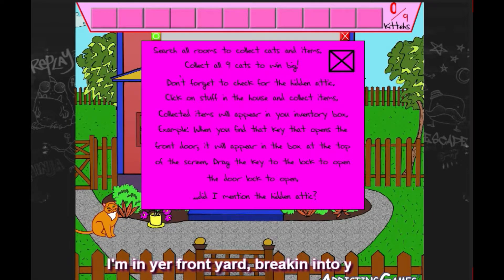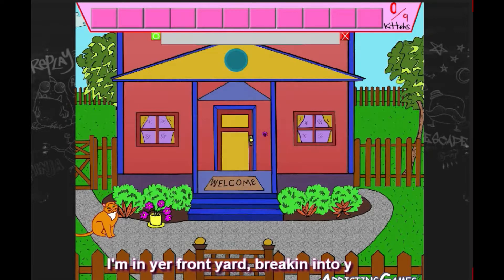Search all rooms to collect cats and items. Collect all nine cats to win. Don't forget to check for the hidden attic. Click on stuff in the house and collect items — collected items will appear in your inventory box. For example, when you find the key that opens the front door, it'll appear in the box at the top of the screen. Drag the key to the lock to open the front door. Did I mention there's a hidden attic?